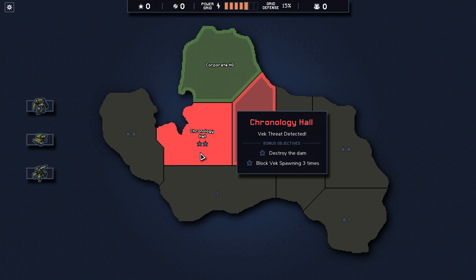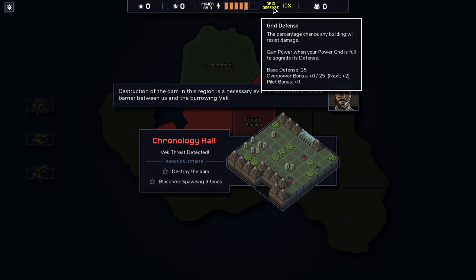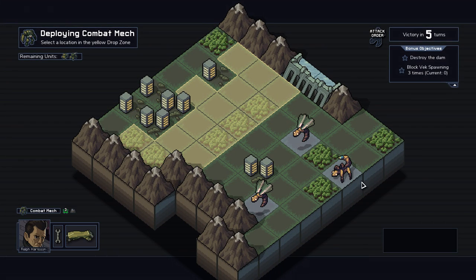My strategy is I usually try to get as many corporate reputation modules as possible. Grid defense is a chance that any building will resist damage, but that's really RNG — super RNG. This mission has us destroy the dam and block VEC from spawning three times. We get to place our mechs now — these two in front, this guy in the back.